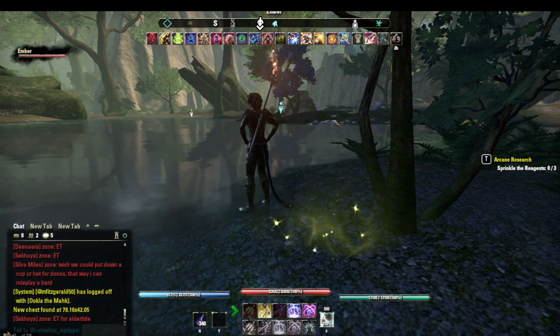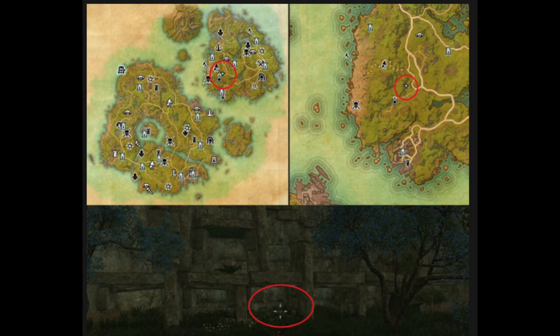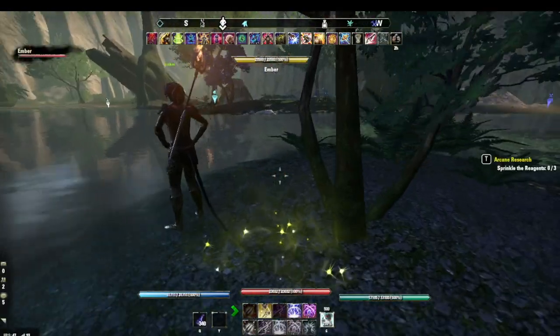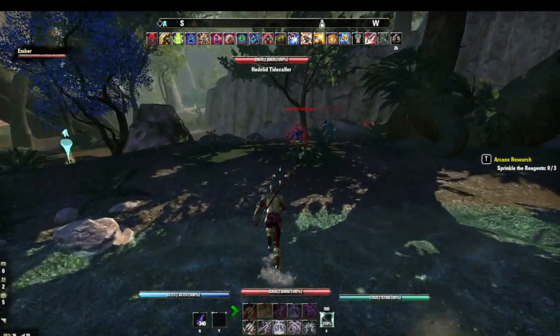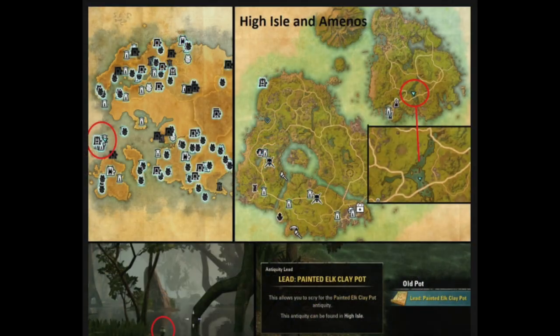Number five is the druid pestle. This one is on Aminos north of the station. It's on the south side where the tunnel to the hidden foundry is located, and you can find it in the third compartment from the left on the bottom row. Number six is the painted elk clay pot. It's on a small island in a lake northeast of Aminos station.